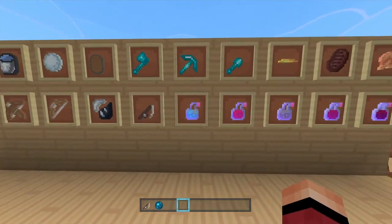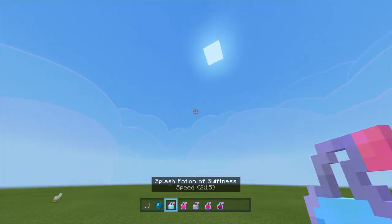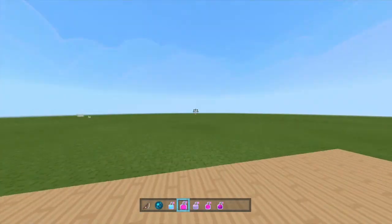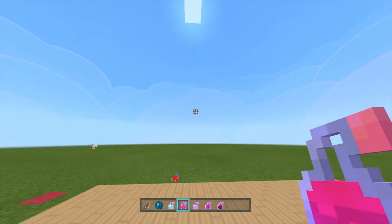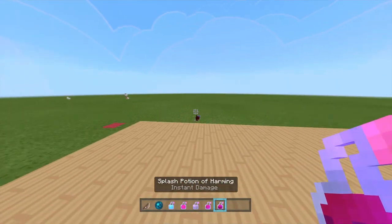The potions are really cool because when you throw them, they have an indicator on top showing you what type of potion it is. Sorry, I'm just new to this — you throw it and it shows what's on top. It's quite smart actually.